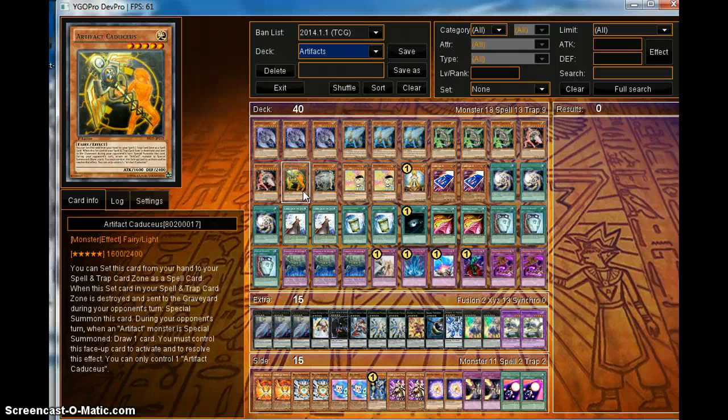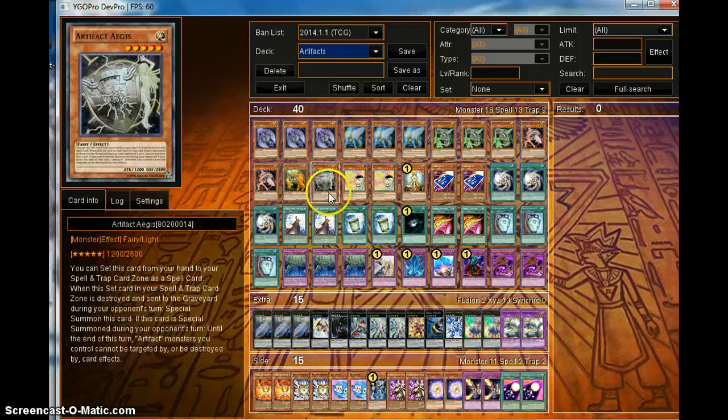We have one Caduceus the Spear. When an Artifact monster is special summoned, you draw a card — you just get some pluses off of it. It's a 2400 defense. This one is Aegis — it's a shield, I think — and when this one is special summoned during the opponent's turn, until the end of this turn, Artifacts cannot be targeted or destroyed by card effects. That's pretty good too.